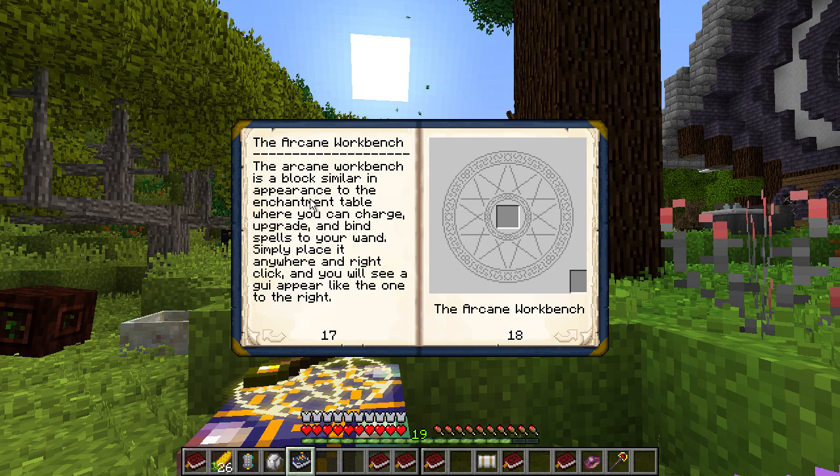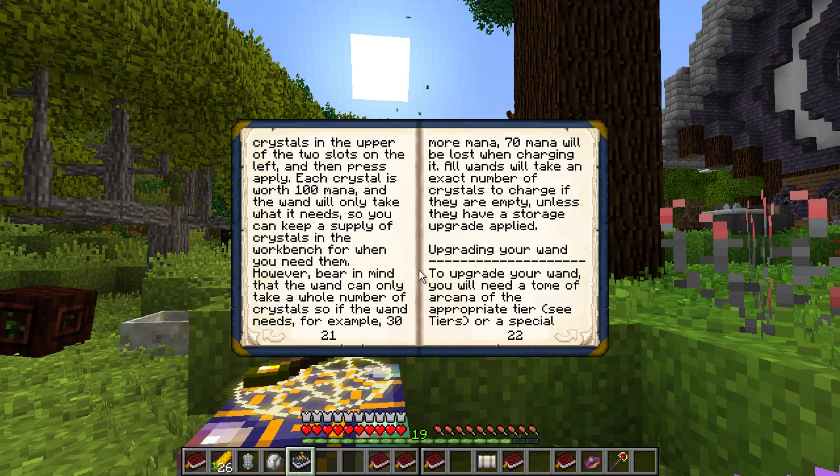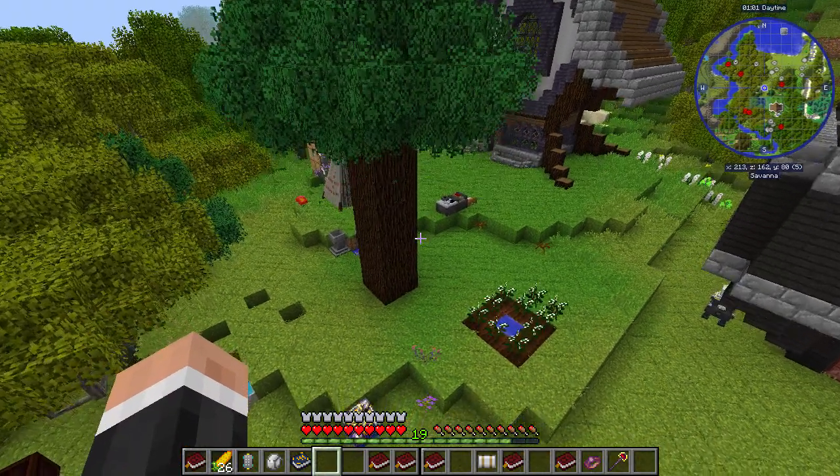The arcane workbench is a block similar in appearance to the enchantment table, where you can charge, upgrade and bind spells. To bind a spell to your wand, place your wand in the central slot of the workbench, then place the spell book in one of the slots and press apply. You can bind up to five spells to a wand at one time. When holding a wand, you can switch between spells with assigned keys. Charging your wand is done with crystals. So we might need to go find a wizard's tower and maybe try to get an identification scroll.